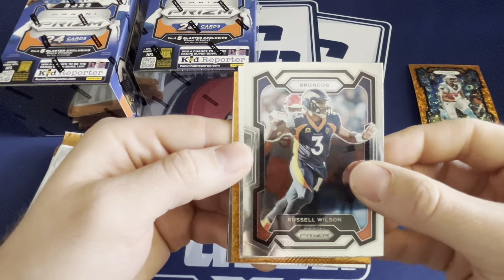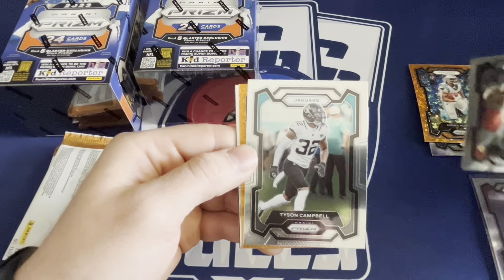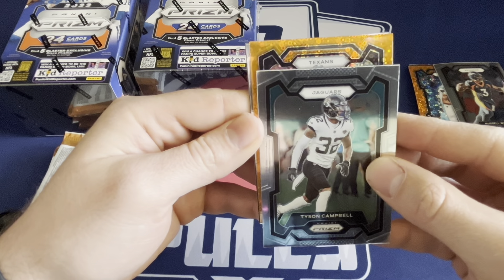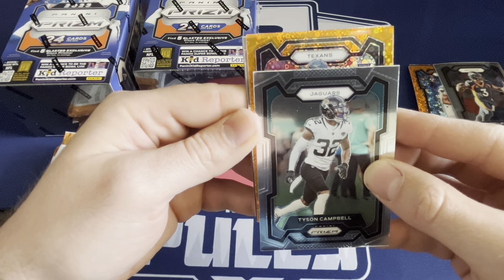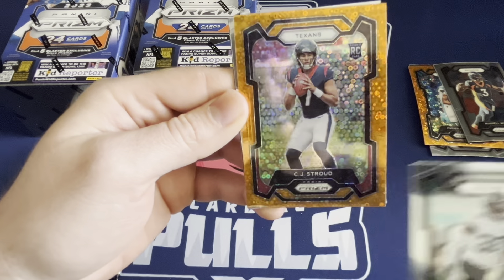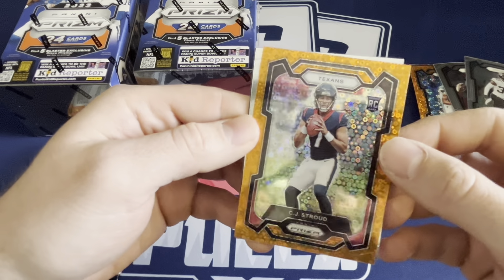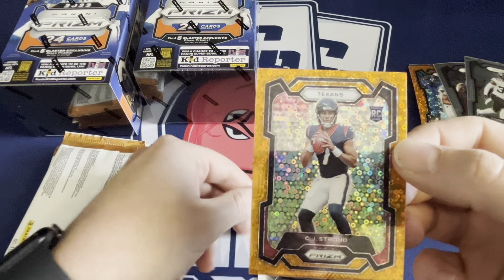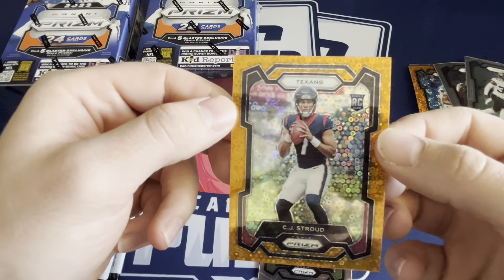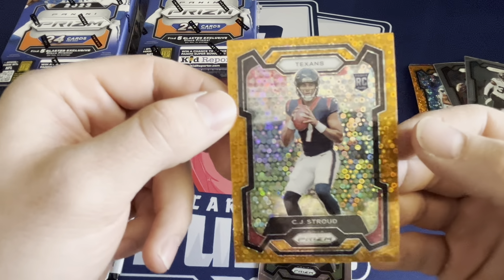Looks like orange is in every pack - or maybe we're just getting lucky. Round two, Texans back to back. Second pack - CJ Stroud! I guess this is the disco prism. Beautiful card, wow. All right, the video can end here. Nicely centered, looks great.